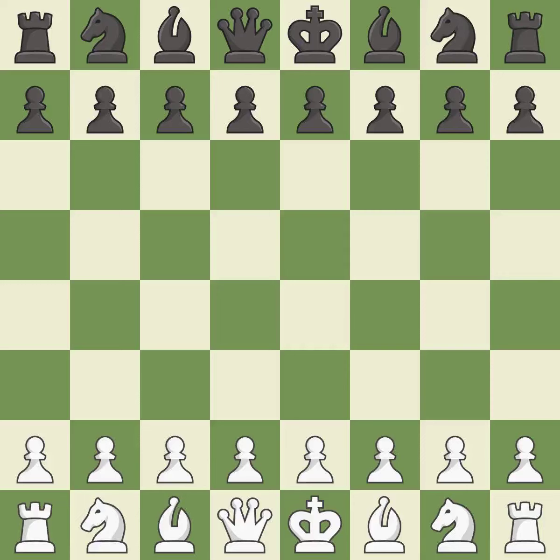French Defense, Advance variation, Paulson mainline, 6.Bd7. One player was winning but then gave it away. That game was pretty competitive. Both players had an amazing opening. White was a cut above black in the middle game.